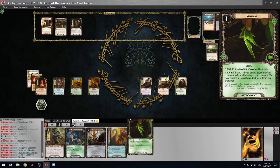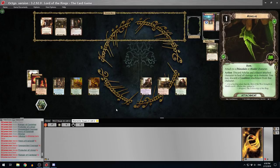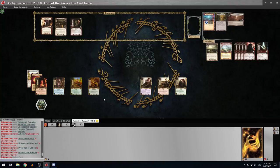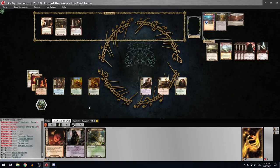Burning Brand would be nice after seeing all these terrible shadow effects. Test of Will would be nice as well. I think I'm going to get rid of this - Resourceful is also good in that deck. We kind of want side quests here, not as badly as Shadow of the Past, but the side quests are useful. I've got three in my deck but didn't draw any of them.